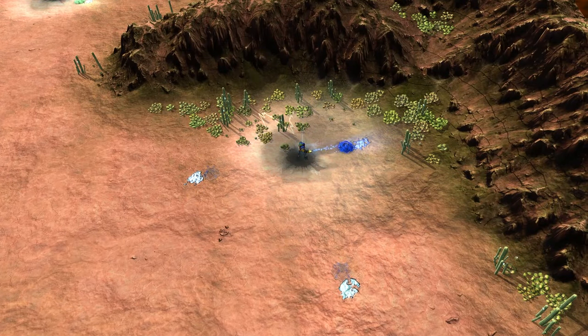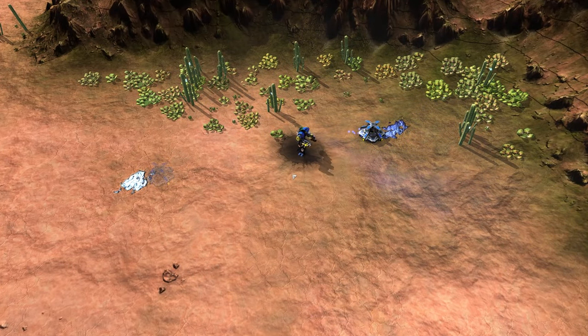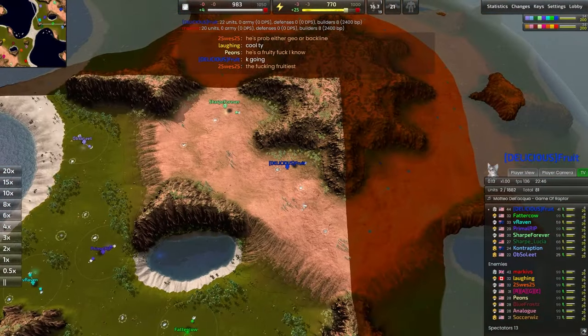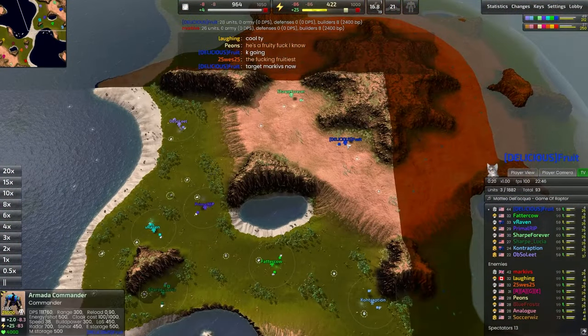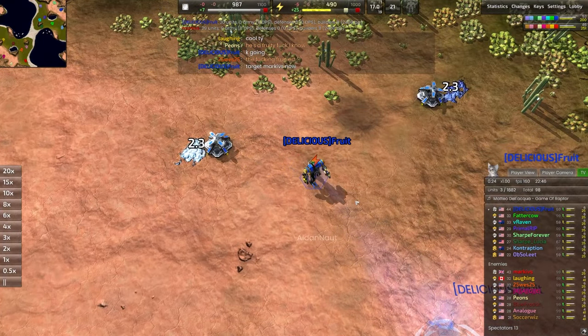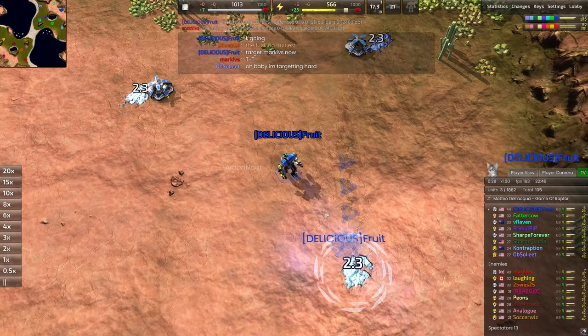Hello one and all, welcome back to the Brightworks. Today we are taking a look at a high-level match of Beyond All Reason, featured on Cetan's Clutch — otherwise known in this game as Supreme Straight. Spawning in the northeastern section, representing our blue team today, it's going to be Delicious Fruit.